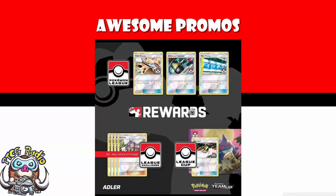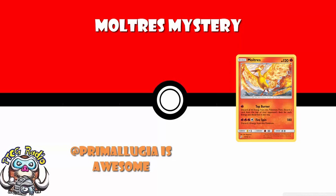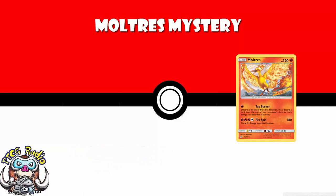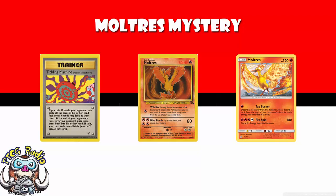We also have a bit of a mystery involving Moltres. The lovely Primal Lugia has been keeping me updated on this, and there is a Moltres promo doing the rounds. It is the Moltres from Team Up, a card I like very much. What's really fun is that it's got the same first attack as the Moltres from Fossil — the very first Moltres ever released. I actually did a video about Mill decks recently where I showed a deck involving Tickling Machine and the Moltres. I'll pop a link to that in the description.